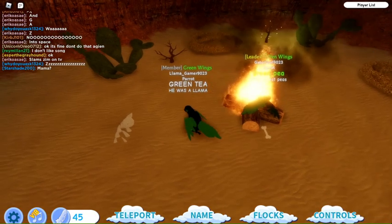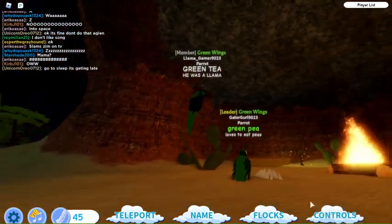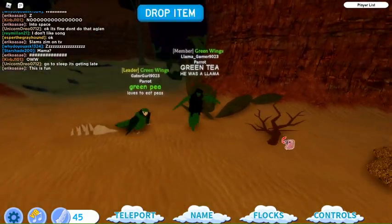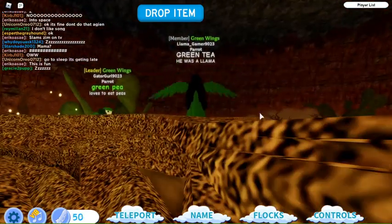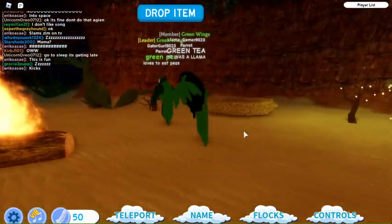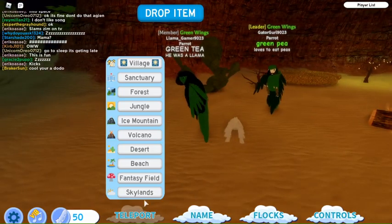Wait, I have a stick — look, I'm flying but walking on the ground. Why do I have a stick? How did you get a stick? Oh, you got it from the bush. Wait, why are you bigger than me? Because I'm flying! Display — okay, let's go to Fantasy Field.